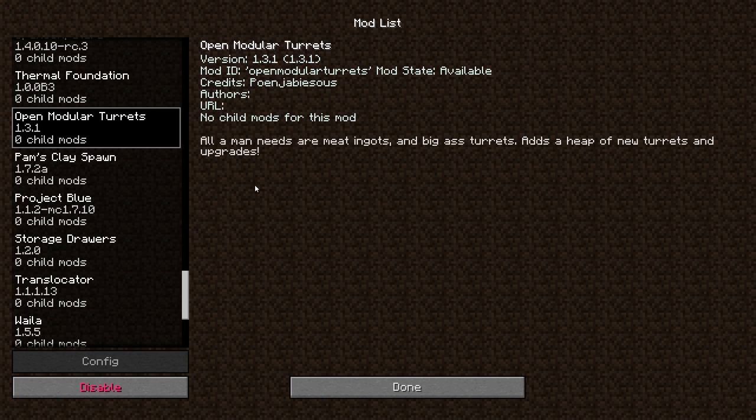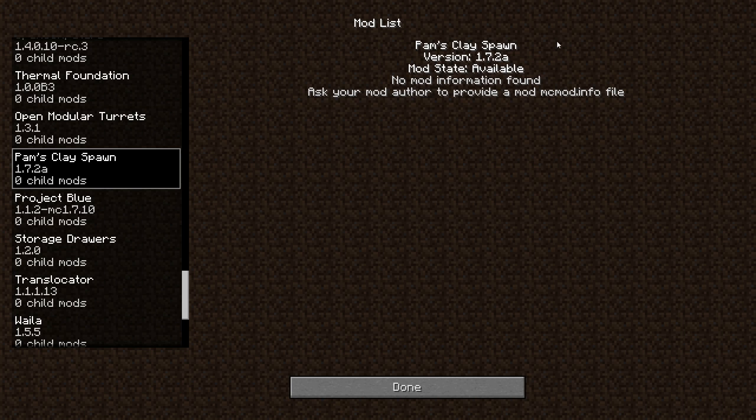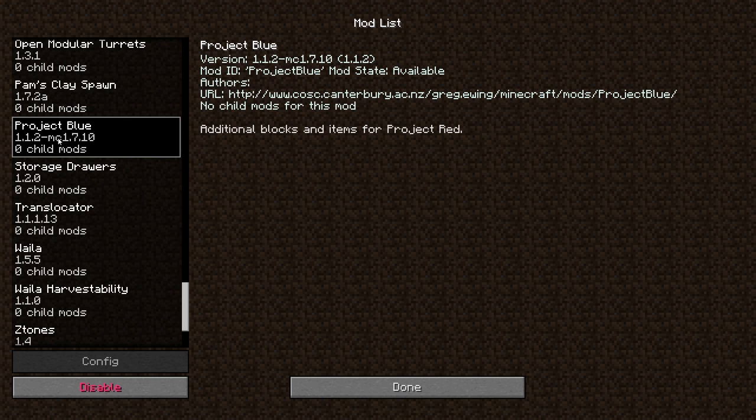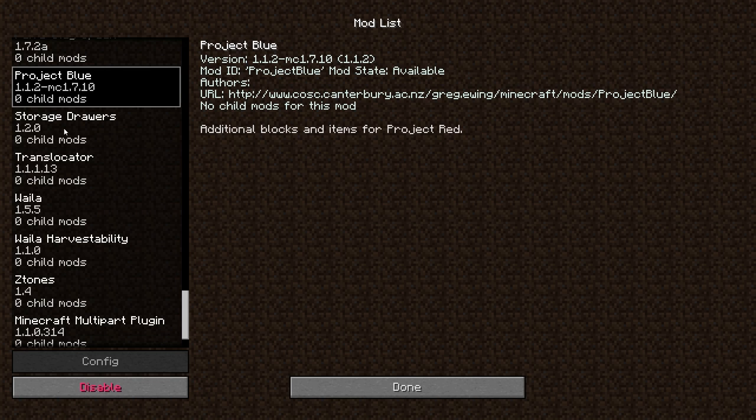Open Modular Turrets — I don't know how stable this is, I haven't tested it. It reminds me of the ICBM Turrets, but it's called Modular so I'm assuming it's much different. Clay Spawn gives us some extra clay spawning underground. Project Blue allows Project Red's cable wiring system to interface with MFR's circuit network, so we can combine the two.